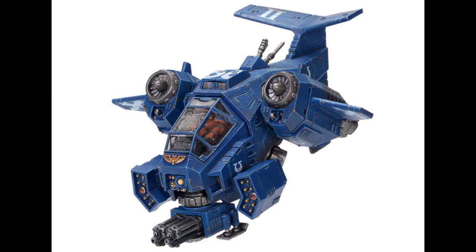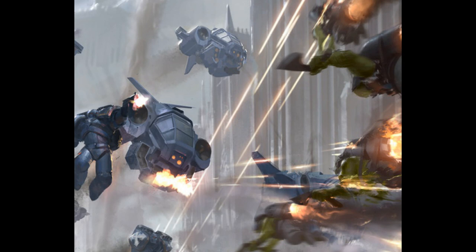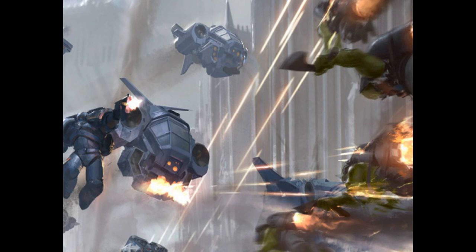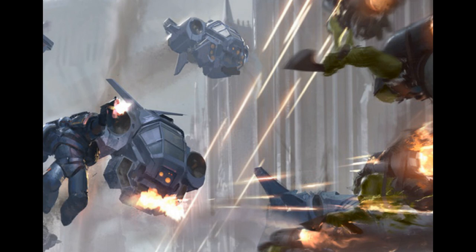The Codex Astartes dictates that this small, agile aircraft is best used as an escort for its larger counterpart, the Stormraven, or to provide covering fire for advancing Space Marine ground forces. However, many chapters — most notably the White Scars, the Raven Guard, or the Solar Hawks — also employ the Stormtalon as a dogfighter and vanguard strike craft to great effect, whether dueling the aircraft of Xenos forces or the winged daemon engines of the traitor legions. Stormtalons are often assigned as escorts to other mission-critical units, and this is where the craft truly excels. At one moment the aircraft can be flying across the battlefield at death-defying speed; at the next, its pilot can switch over to VTOL systems and trade extreme speed for enhanced agility, all the while strafing enemy positions with powerful barrages of shells and missiles.